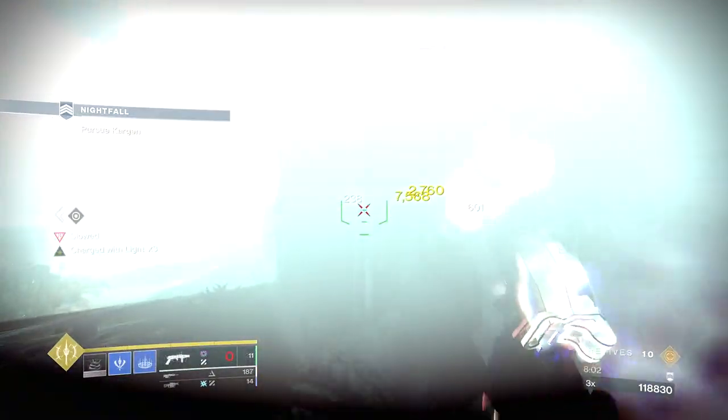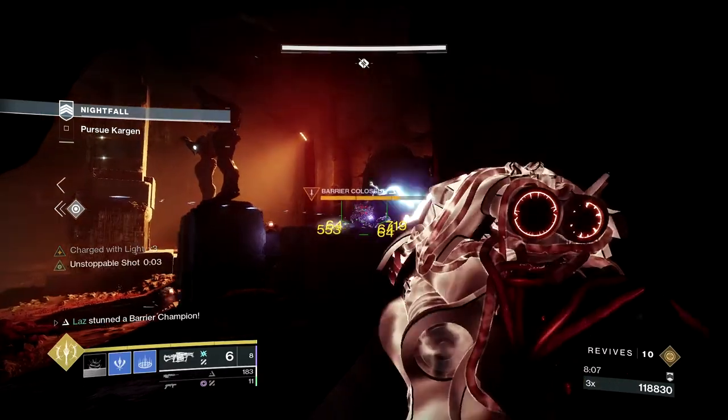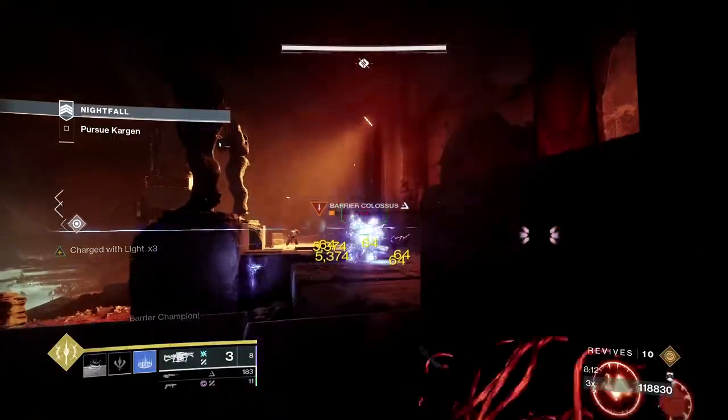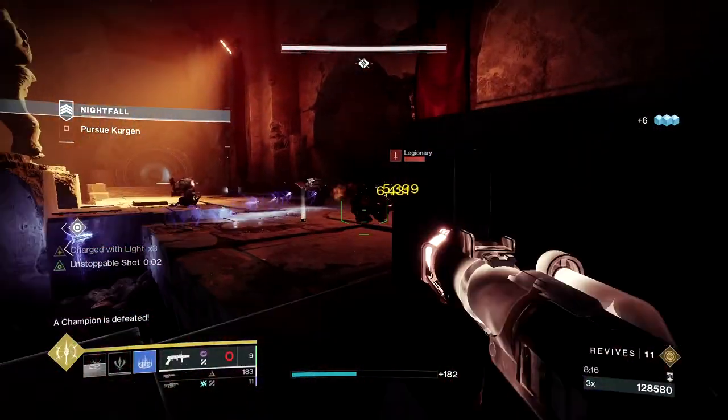Once the adds are done spawning, move towards the back of the room, take out the champ and the adds, then get ready to dunk the first ball. Place Anarchy around the two portals closest to you and return to your home. Once everyone is ready, dunk the ball, then haul ass back to your home with your teammates.